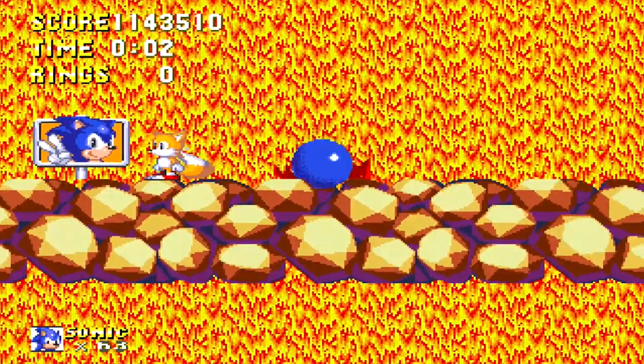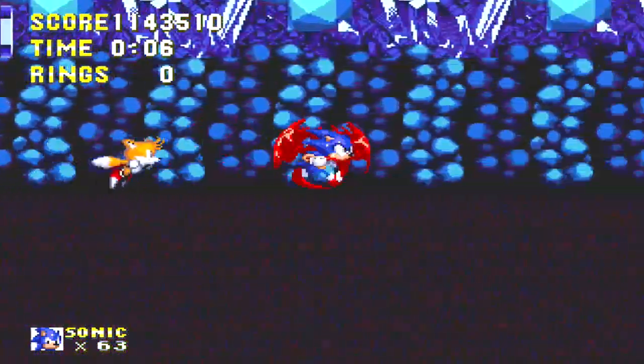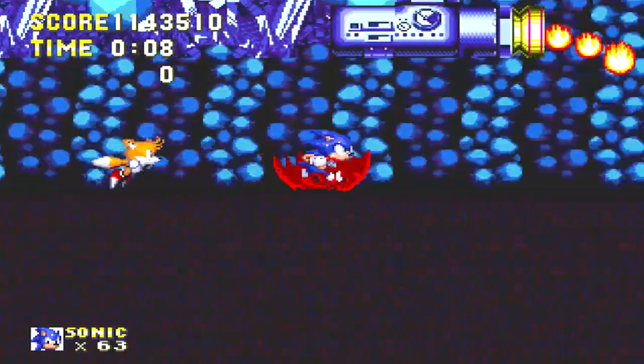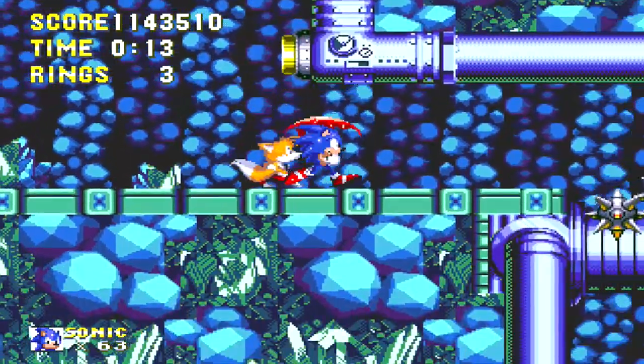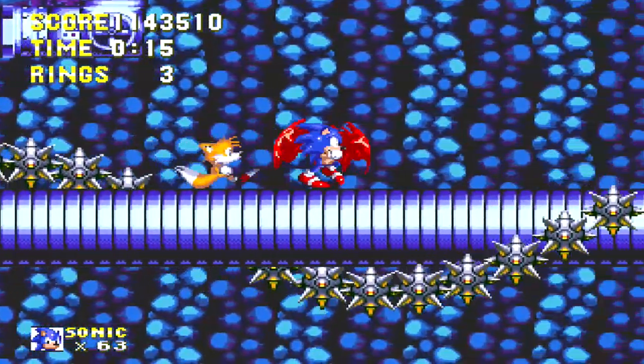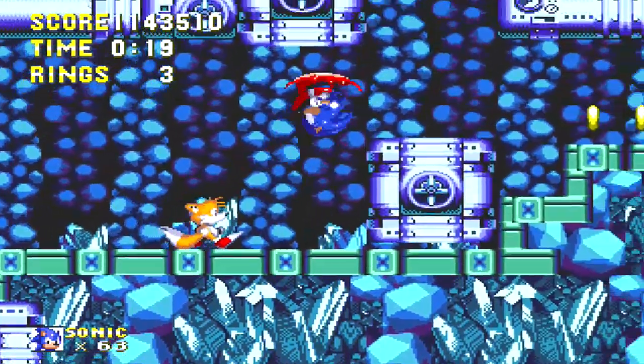So now from this point on, the lava pretty much cools down, allowing us to walk on it. And for Act 2, I like to think this is more of the island's lava regulator, because there are just so many pipes here and everything — it's more mechanical than Act 1.